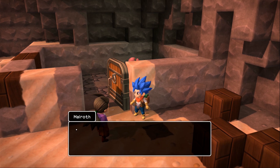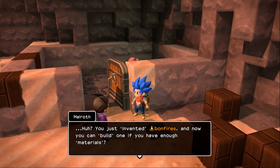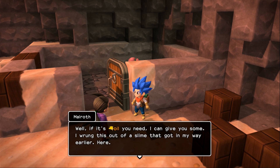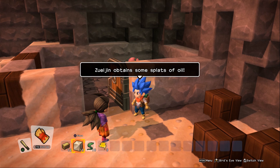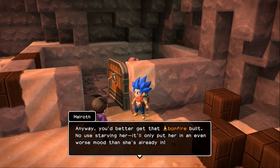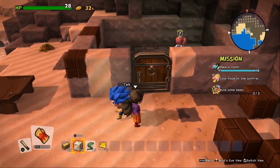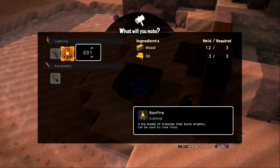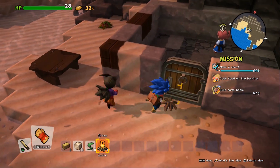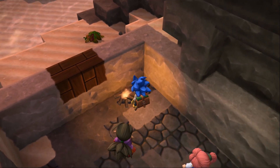What's the deal with that book? That's my notebook. So you just invented bonfires and now you can build one if you have enough materials? All you need to do is put together some wood and oil on that worn-out workbench. Well, if it's all you need, I can give you some — I wrung this out of a slime that got in my way earlier. Beautiful. All you need now is wood. The girl said you'd get some from the driftwood and broken barrels on the beach. Anyway, you'd better get that bonfire built — no use starving her, it'll only put her in an even worse mood. We got this, man. Let's build a bonfire. Boom. Bonfire.